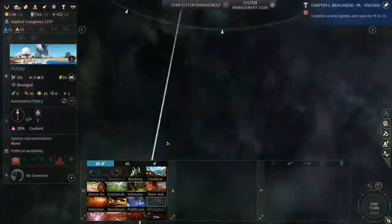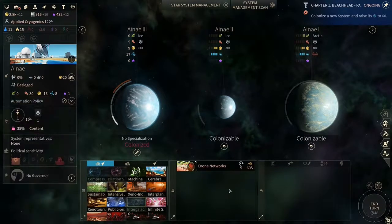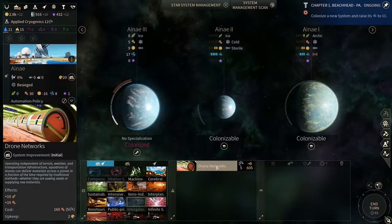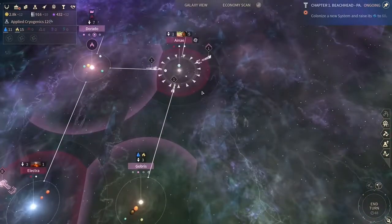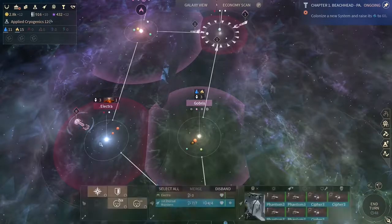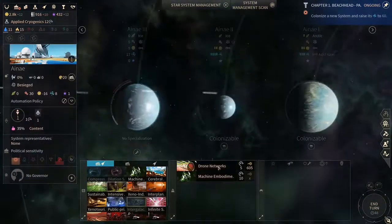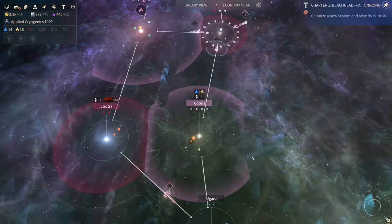Almost forgot we got this planet over there. What do we want — a drone network antenna, population unit? Do we want to buy this? We're not really making that much money, but let's buy it — wasn't that expensive.